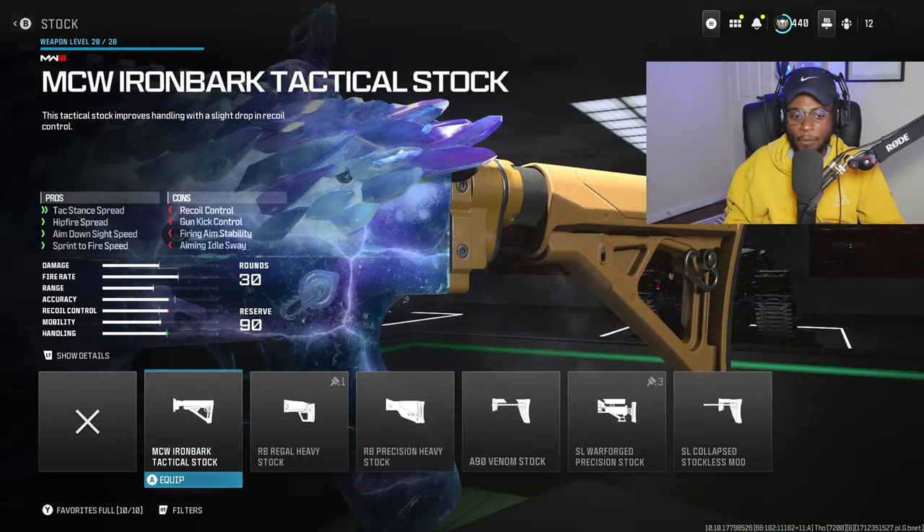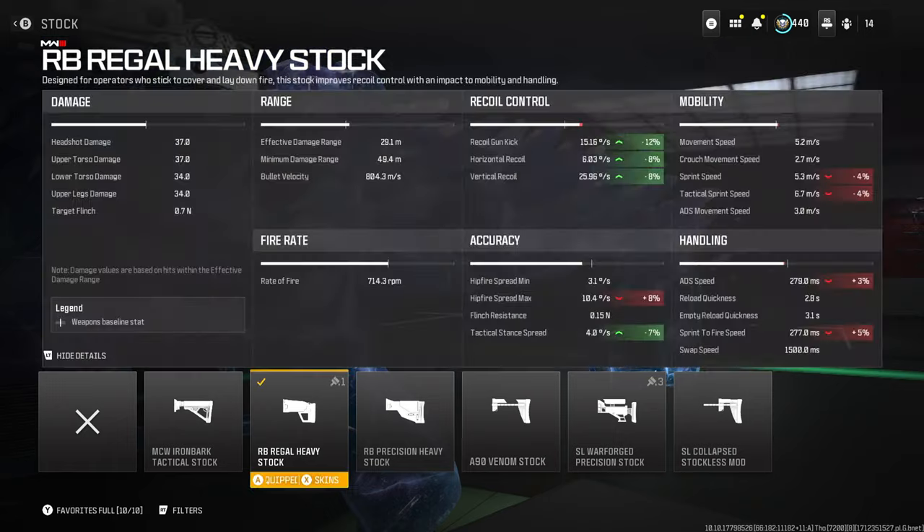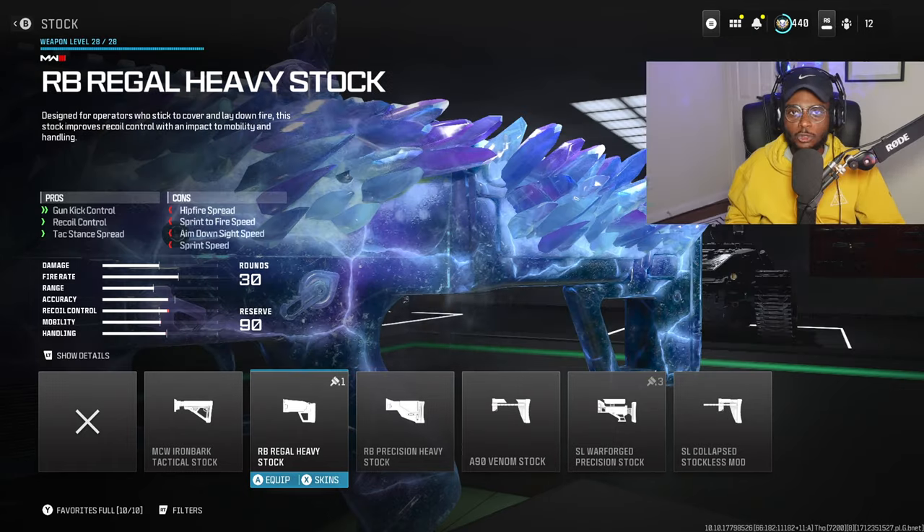We are going to be running a stock, and I recommend the RB Regal Heavy Stock. This is a staple attachment on the MCW, further increasing that long-range potential. We have improved gun kick control, recoil control, and tac stance spread. This is a mandatory attachment on the MCW, especially for a long-range build — otherwise it's going to be uncontrollable, and that completely defeats the purpose of running a long-range setup. So make sure you guys have this on your setup.